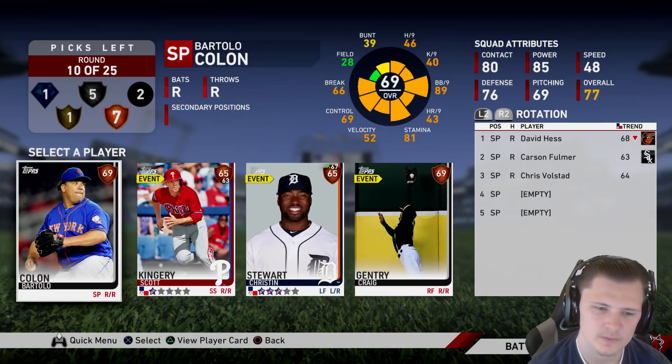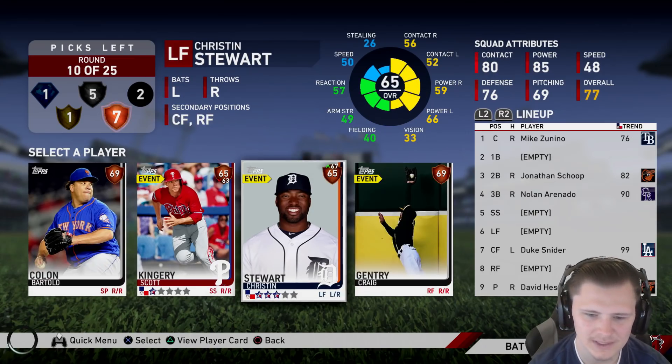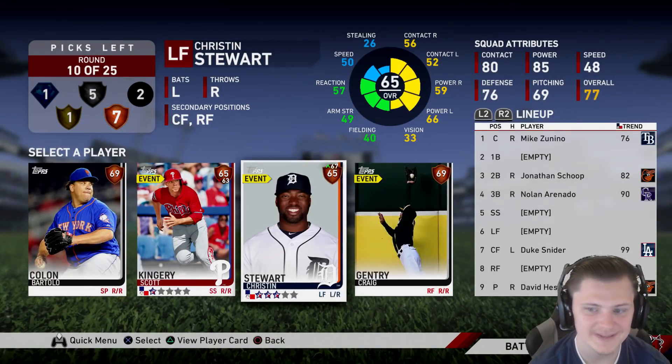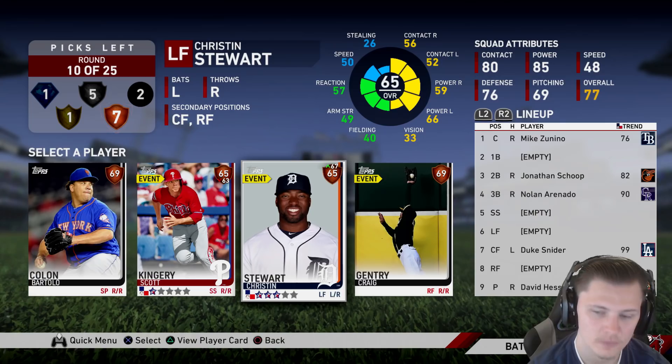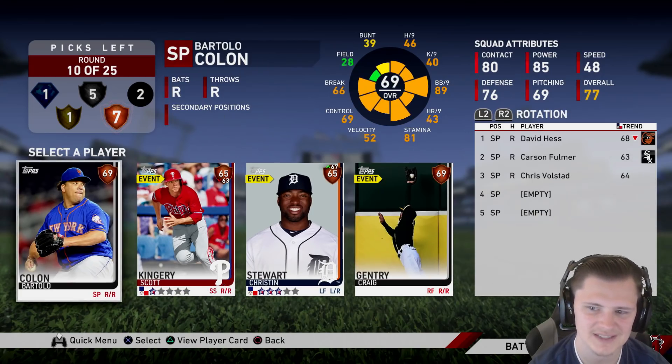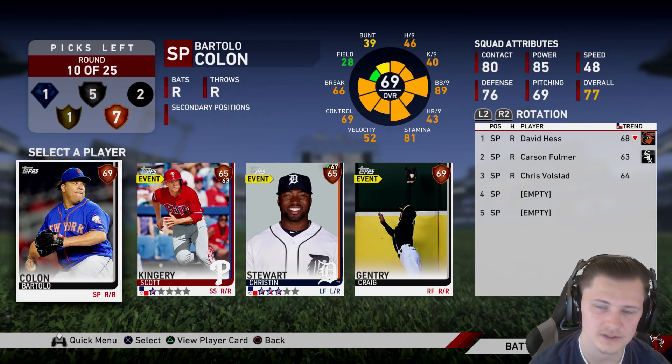In this bronze round we don't really get anybody that's that great. Christian Stewart is usable but he would take up that left field slot which I'm looking to fill with Gallo, since he's a left fielder, and we still have five silver rounds. We also get Craig Gentry and Scott Kingery. I'm going to go ahead and choose Big Sexy. Like I said, if you can at least get three commons into your starting rotation you still have a very successful draft.